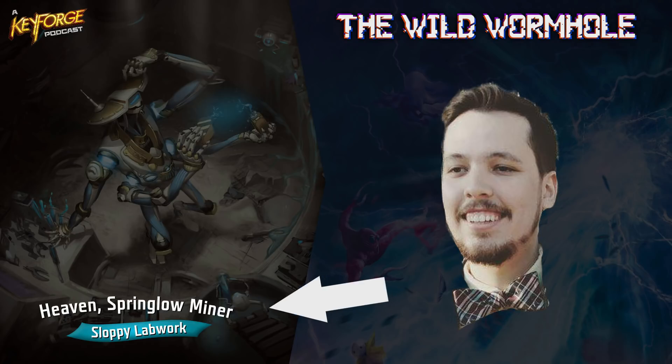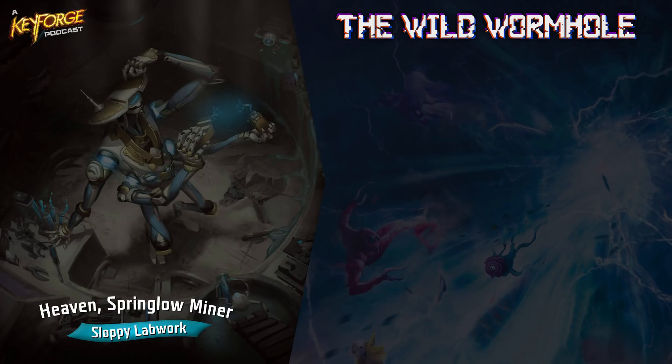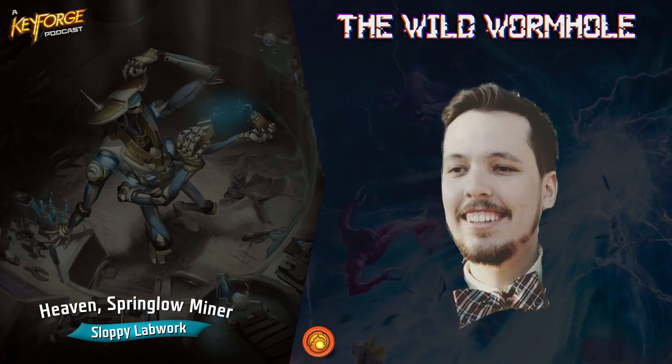So I'm going to start with mine. It is Heaven Springlow Miner — H-E-A-V-E-N, Springlow, S-P-R-I-N-G-L-O-W, Miner, M-I-N-E-R — if you want to look it up on the app so you can follow along with me. We'll try to link it in the description. If not, you can search for it in the Keyforge app. So this is a Brobnar Shadows Untamed deck. This is my personal deck and I really like it — one of my favorite decks that I have. I've played it four or five times and figured out some of the combos and play style. It feels unique because it's got some cards that are pretty rare.